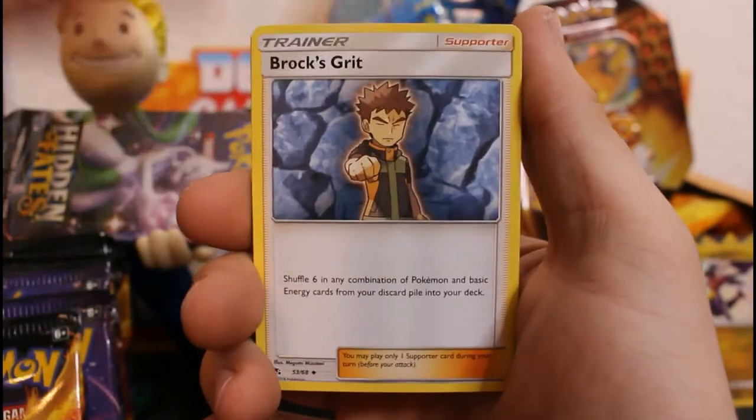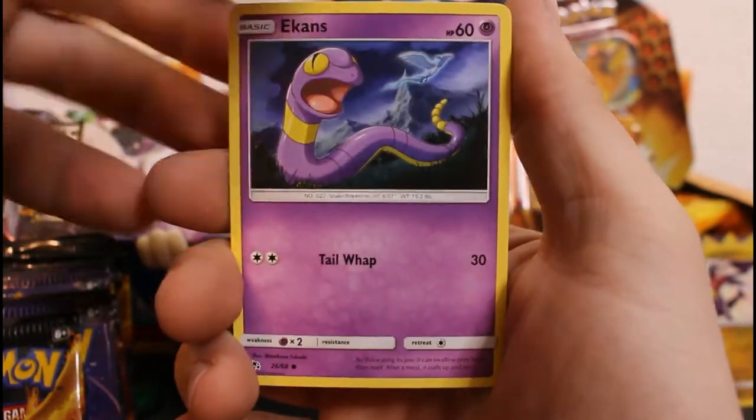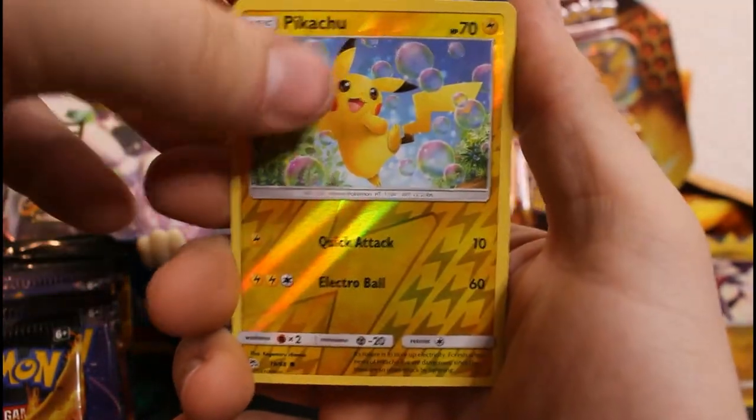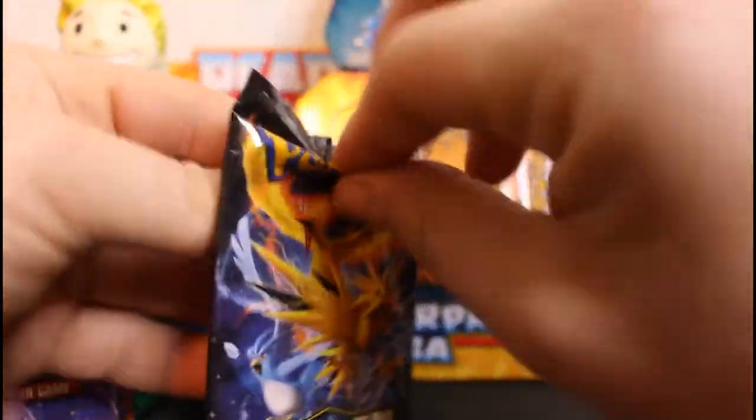Chansey, Brock's Grit, Scyther, Geodude, Jigglypuff, Staryu, Ekans, Eevee, Pikachu, and Snorlax — nice, taking a nap under a tree. Let's get into another one.